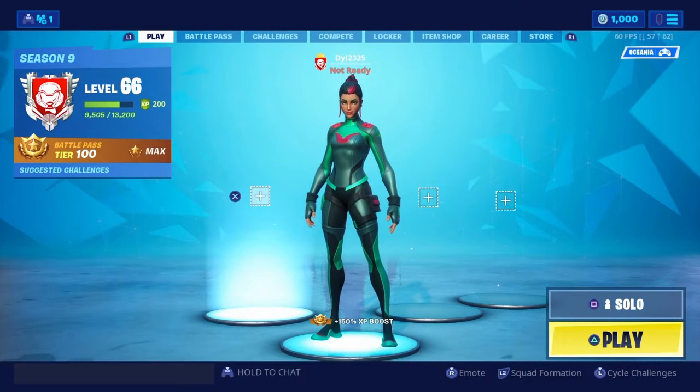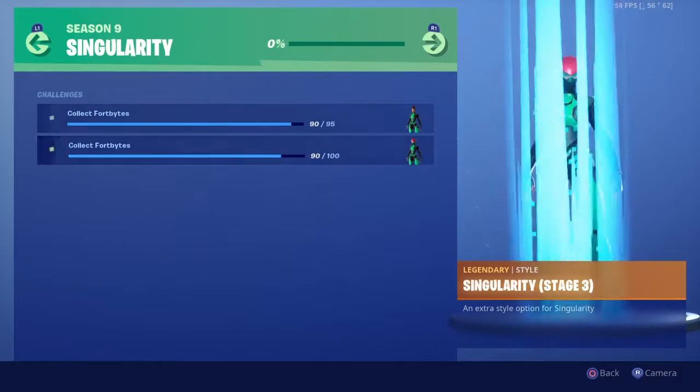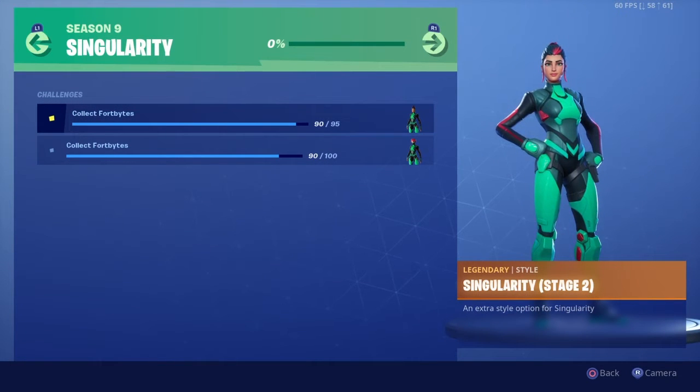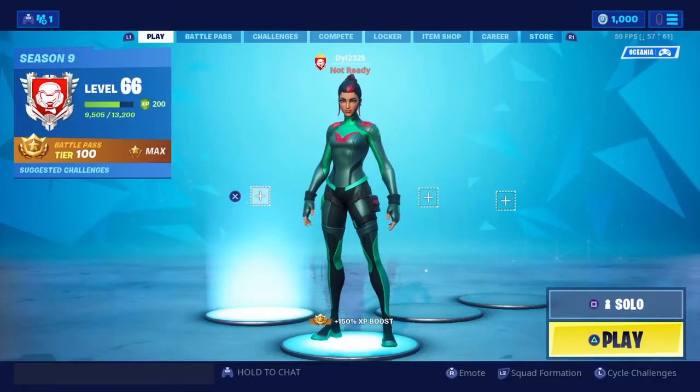Hey guys, my name's Dylan and in this video I will be unlocking Singularity's extra styles: the Durr, the Drift, the Cuddles, the Rex, and the Pizza. There are five of these and I just listed all of them — I will be unlocking all of them in today's video.